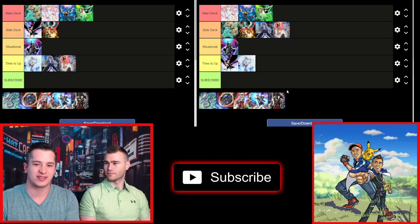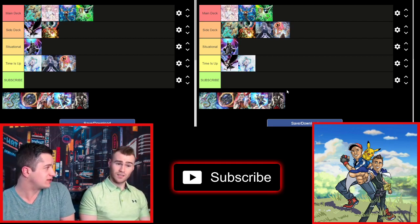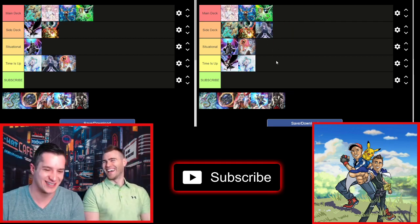In a combo-heavy format I like No Material. Eldlich, of course, it does nothing against. Maybe some rogue decks like Adamancipator — it could really hurt them. I feel like these decks will sometimes have an extender though. We'll call it Situational.